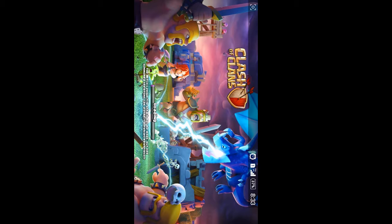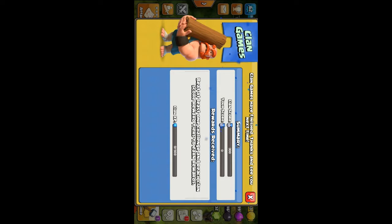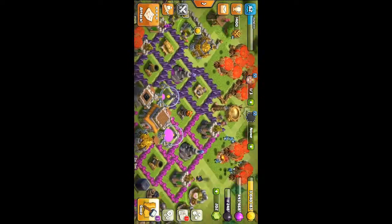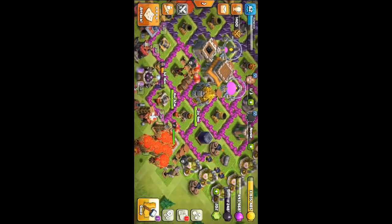Oh my god! You can see the barbarian, valkyrie, and archer tower, barbarian king, and the lightning dragon! The lightning dragon is massive — I'm too shocked. I was not in any clan so I can't get any clan games, and the 2012 Town Hall level 12 update has come.